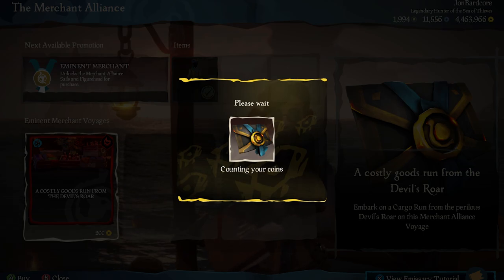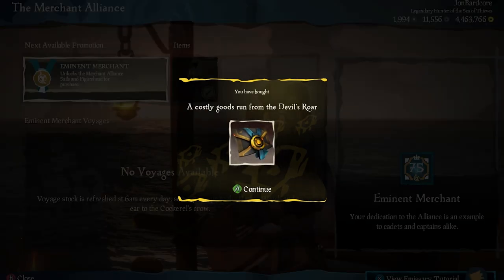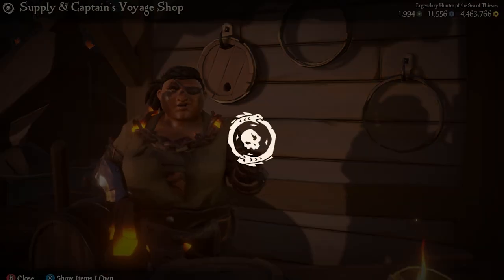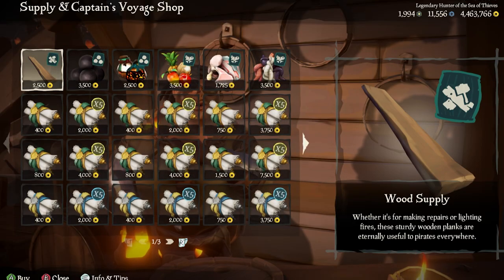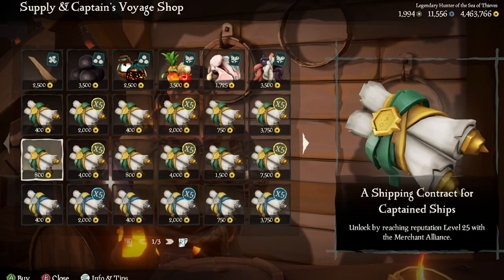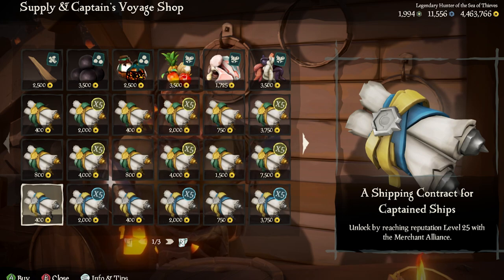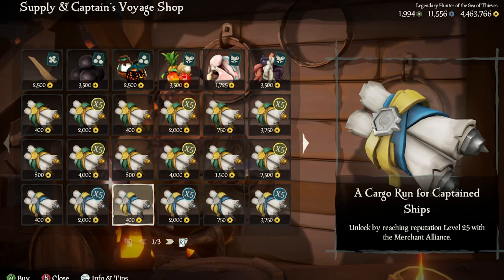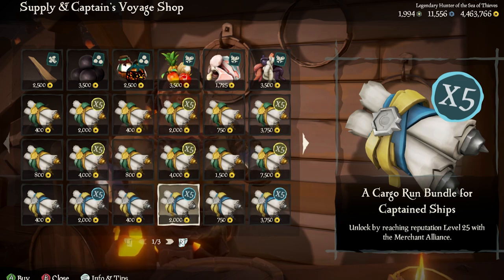If you purchase from the merchant representative, you'll be limited to the number of quests available. But with captaincy, you can stack up to 50 voyages at a time. I hadn't done a Devil's Roar cargo run since before captaincy came out, so I was curious if having captain's voyages would make a difference in timeliness — and it did. But there is a trick to this.